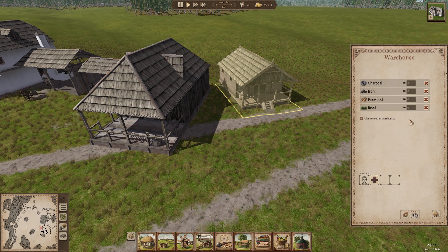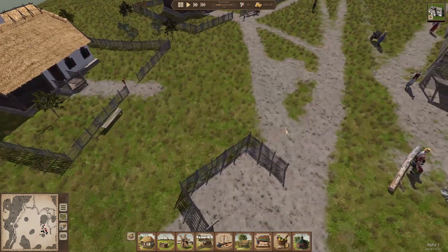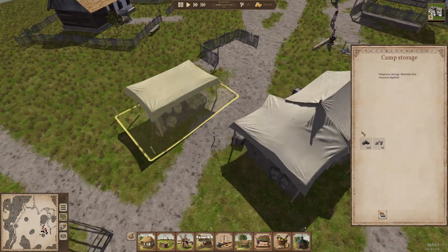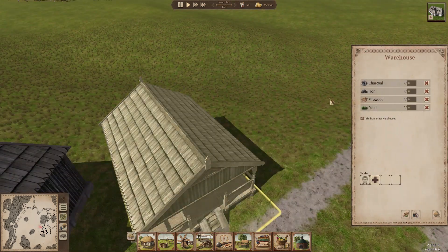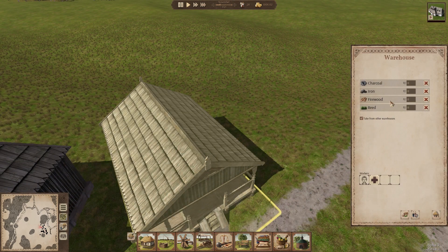I can only hold four things — oh dear. All right, I've got a plan. What's in the existing storage? Iron and some nails. I do want to make sure that in this storage, iron is here. How about we don't have firewood? Let's have nails instead. We probably don't need reeds because those can be stored in the thatchery. How about firewood? Let's see if that works.